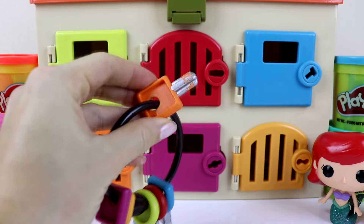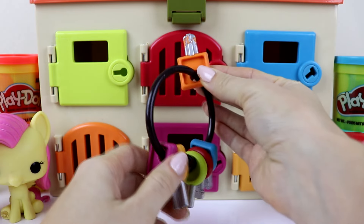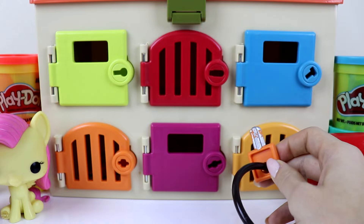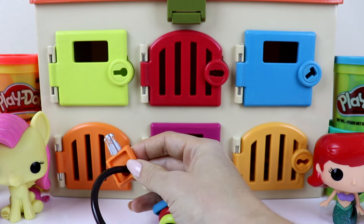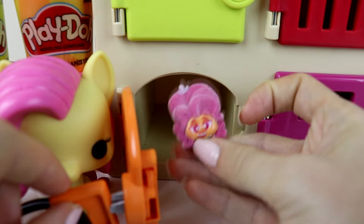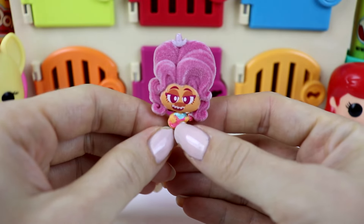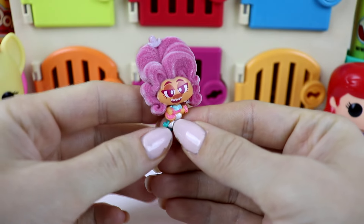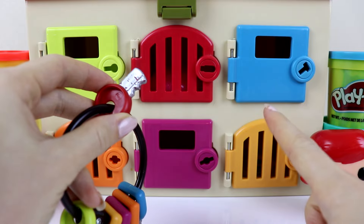Okay guys, we have the orange key next. We have to find the orange door. This key matches the door guys, let's open it up. I see somebody who has a lot of hair — do you guys remember the name of this troll? She was the queen of the Country World and her name is Delta Dawn. She's got a little tiny cowboy hat and she's holding a guitar. So far we have saved two trolls: Delta Dawn from the Country World and Trollex from the Techno World.